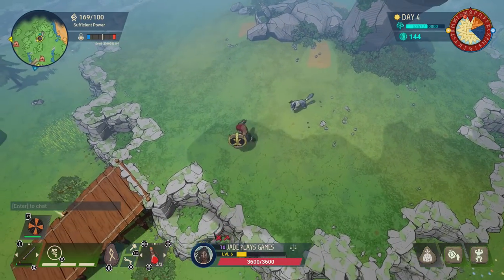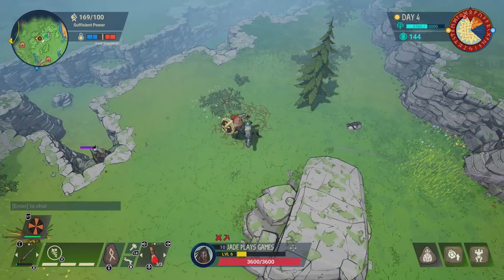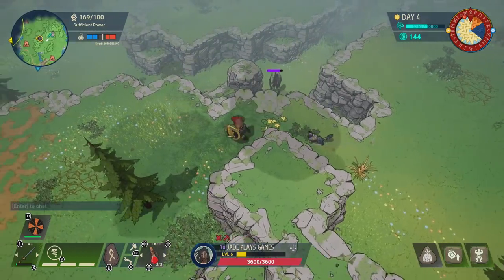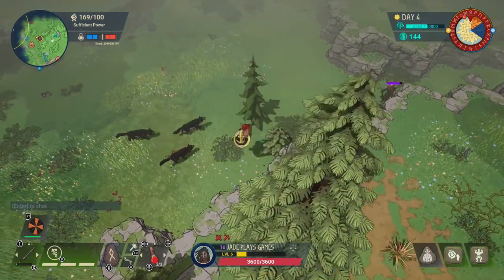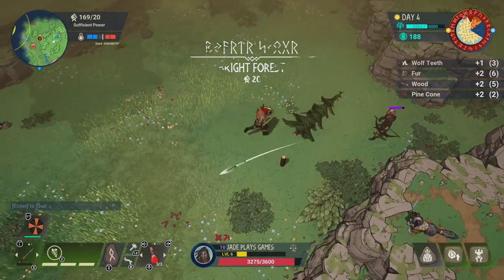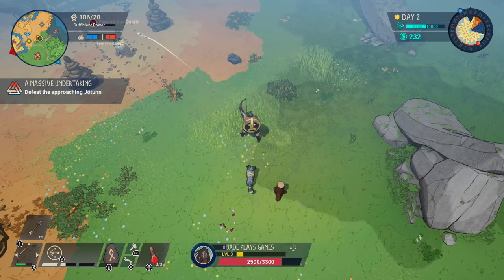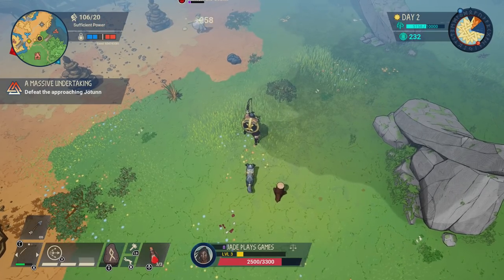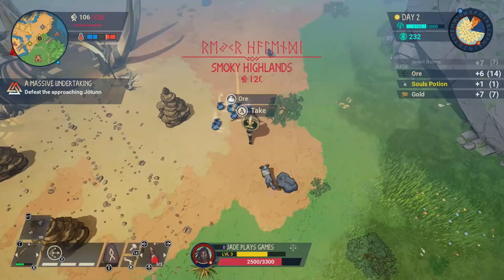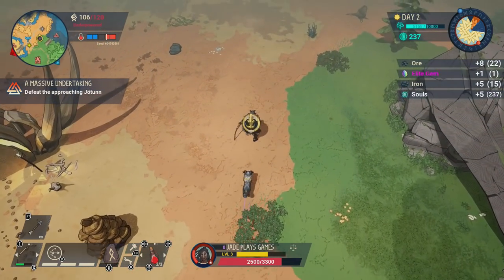Don't take a souls potion unless you're actually safe in your base or have something to upgrade straight away — you don't want to use it and then suddenly die, losing all those souls. Always make sure you've got potions equipped in the hot bar down below, because sometimes when you use some up it won't go to another health potion you have — it might sit on a trap or something useless. When enemies' eyes glow red that pretty much means it's an unavoidable attack, so all you can do is try and dodge out of the way. If you're super lucky you'll come across little goblins — they drop gold coins and all sorts of loot including souls and potions — never pass up the opportunity to get these even if they're in a tough area.